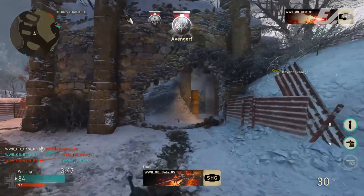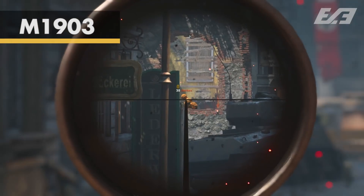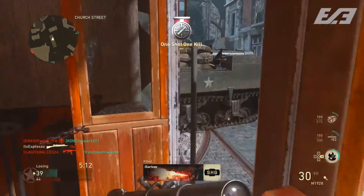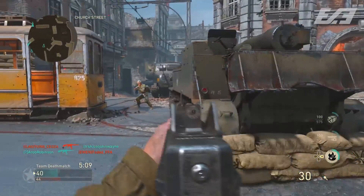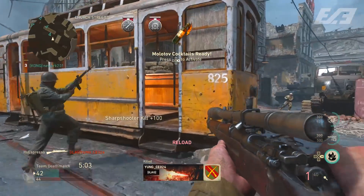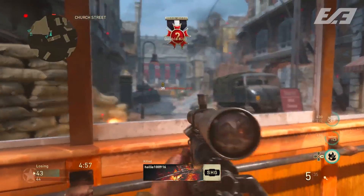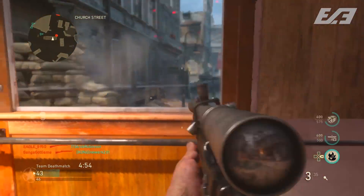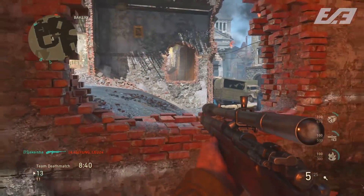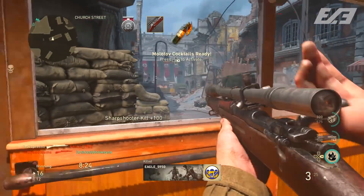The final weapon deals with the sniper classification — that being the M1903, or the Springfield. We had hands-on experience with a couple of snipers in the World War II betas — one semi-automatic and one bolt action — but the M1903 outclasses both. It had higher damage, a decent fire rate compared to the other snipers, and though with slightly lessened aim assist, it still had the lasting damage impression players were looking for. This one definitely stood out head and shoulders above the rest in the sniper rifle classification.